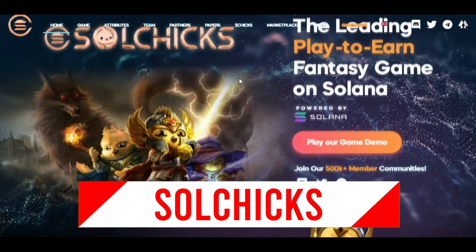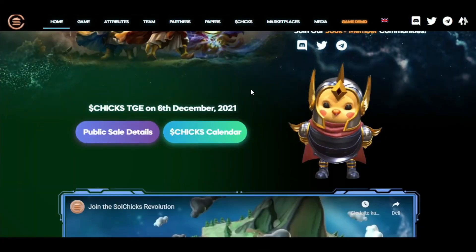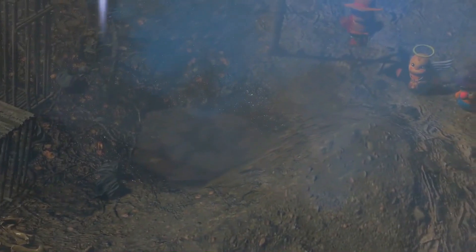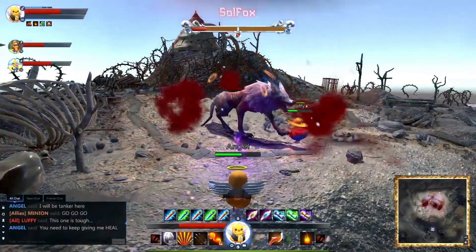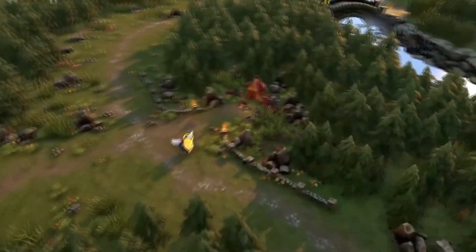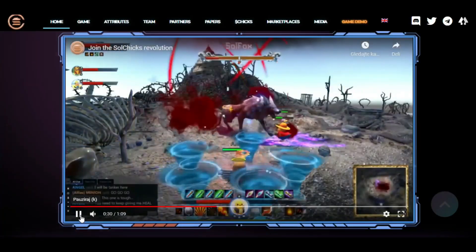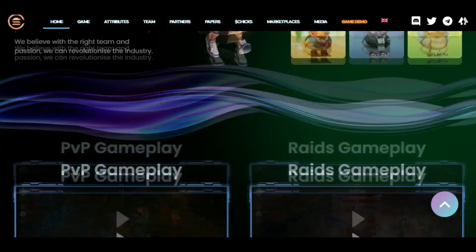Soul Chicks is one of the first leading 3D PvP and play-to-earn blockchain games built on the Solana network. The in-game currency is CHICKS. The game is as cute as Pokémon but gameplay is similar to Diablo, and you only need one Soul Chick to play. Players can level up and bond with their Soul Chicks by taking part in raids, PvP battles and feeding them. More features like breeding, farming, occupations, marketplace, gangs, land and weapons are coming in the future.